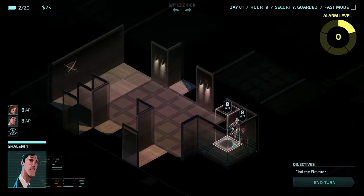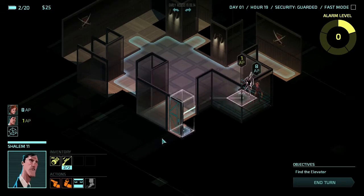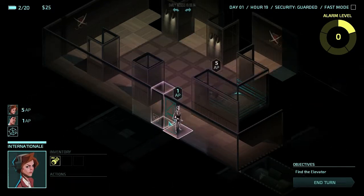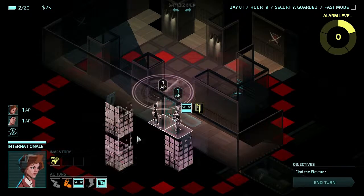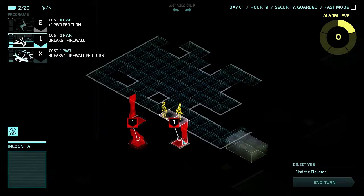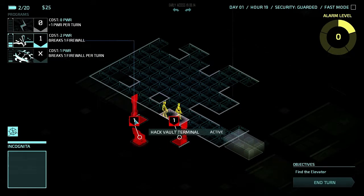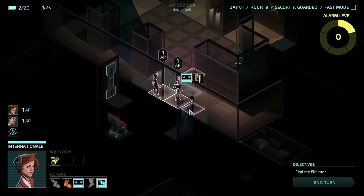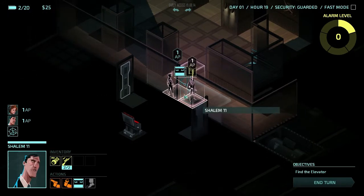Alright, here we are. We gotta be sleuthy. I see my first door, I'm going after it. And I'm gonna do the wireless emitter. Vault terminal. That's actually kind of tough, because...